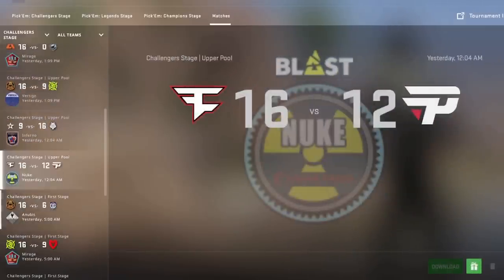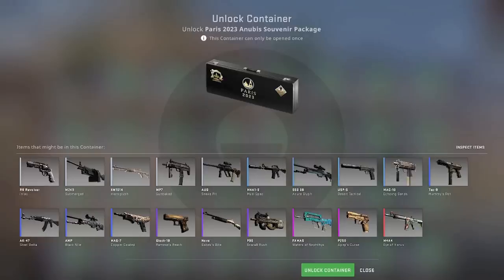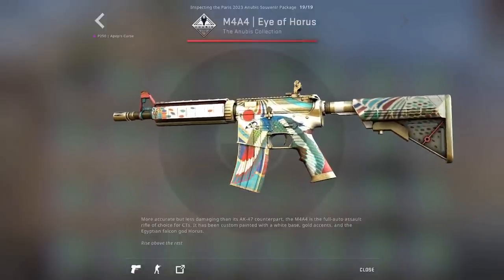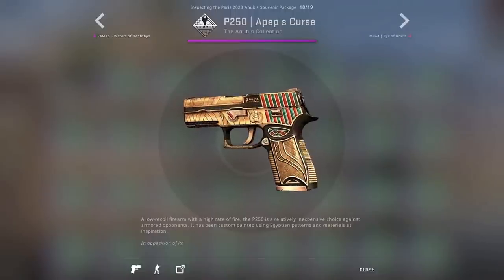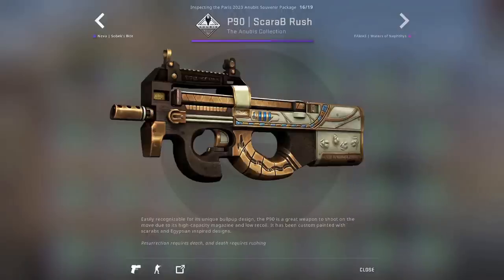Now which packages, you ask? I think Anubis is going to have the most hype and demand. It's a brand new, first-of-its-kind souvenir package. It contains the brand new Anubis collection skins, and it will only be available in this one major — a whole year until the next major when we get the second edition of these collection skins.